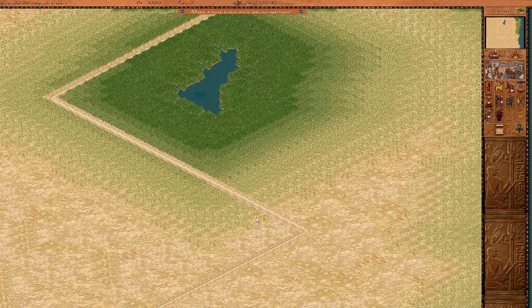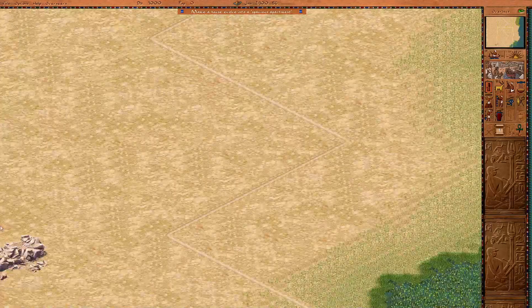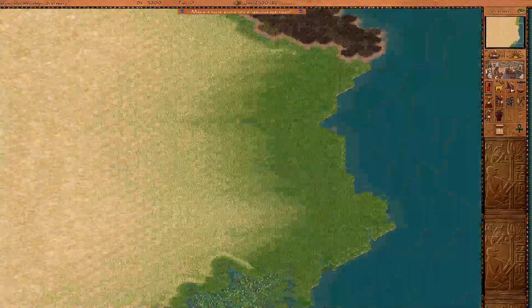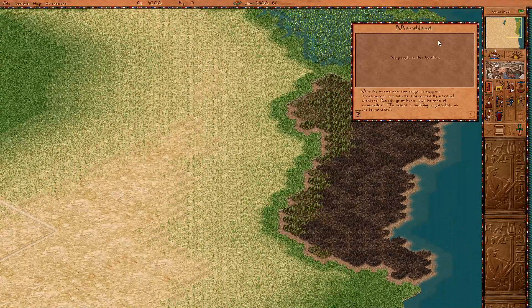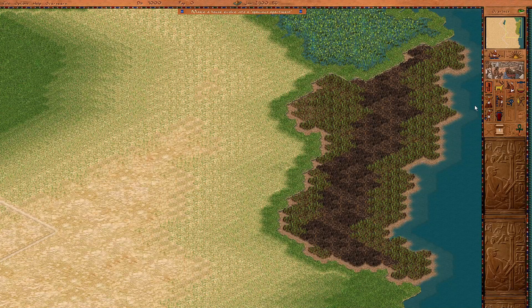So it looks like we have an oasis here, which is good — that'll give us a source of water. And then down there, a little bit of rock, mostly as an obstacle. We have a lot of reeds and there's marshland here. We also have some farmland.